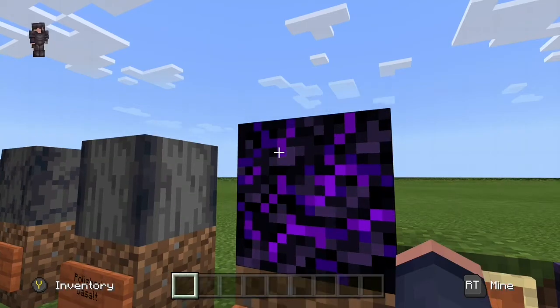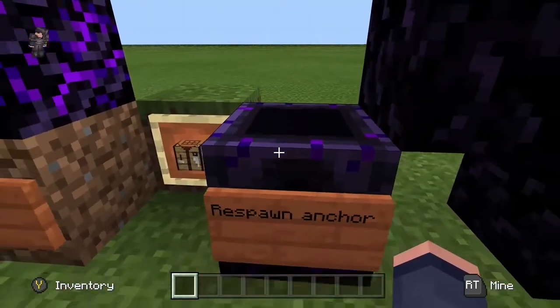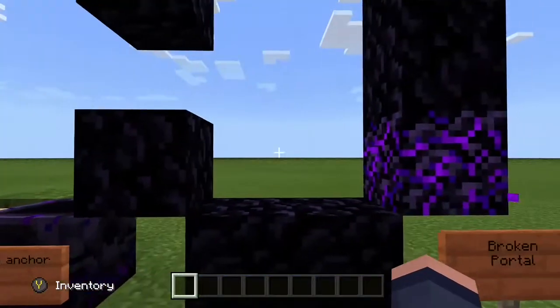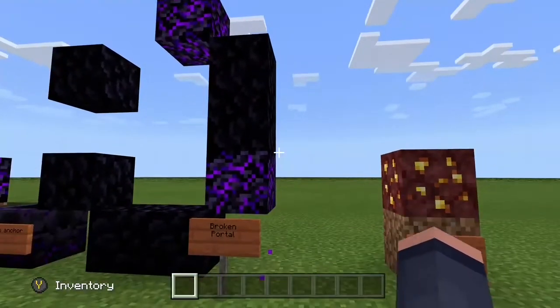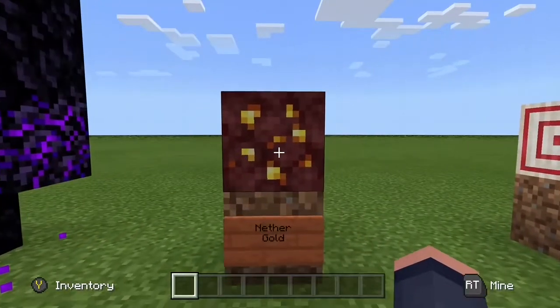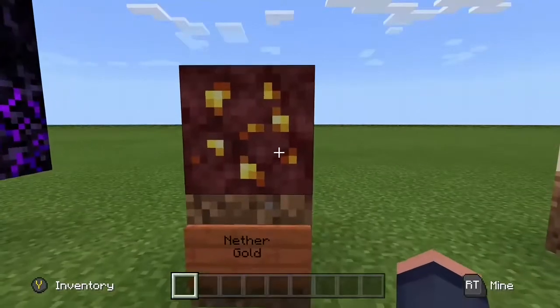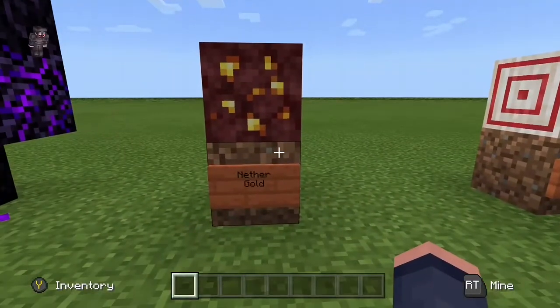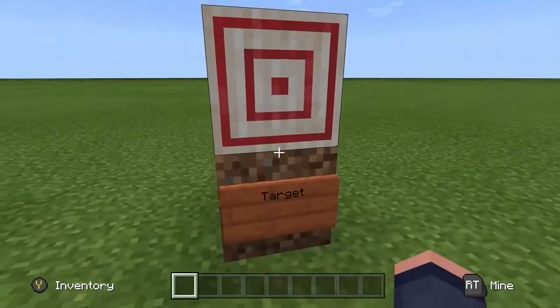Then there's crying obsidian, which was apparently an old block that was removed but is finally back. You can craft it and get a respawn anchor. Then you have broken portals, which just spawn across your world and in the nether — just in case your portal broke and you need to get back somehow. And nether gold, if you want to create netherite in the nether. There's also the target block and tons more stuff.